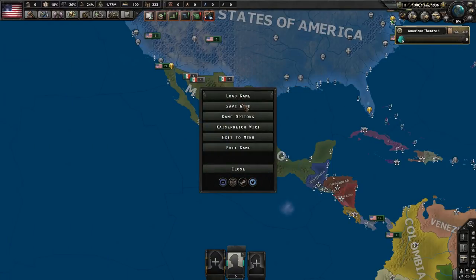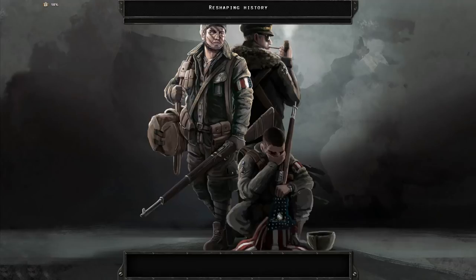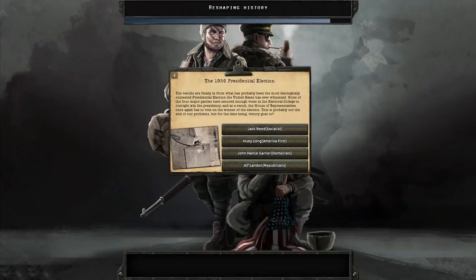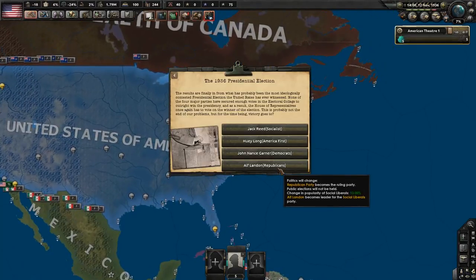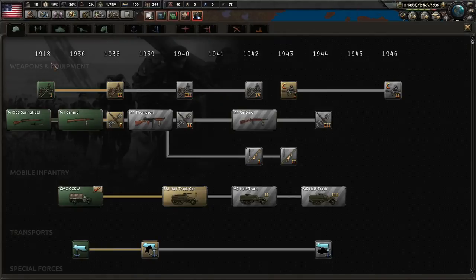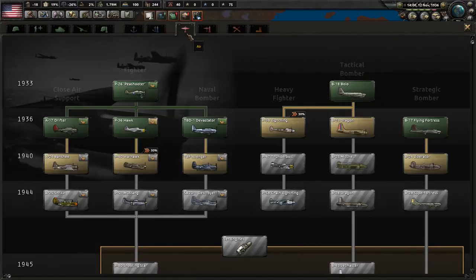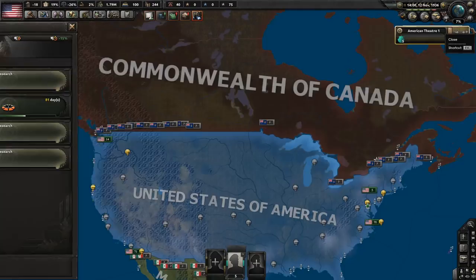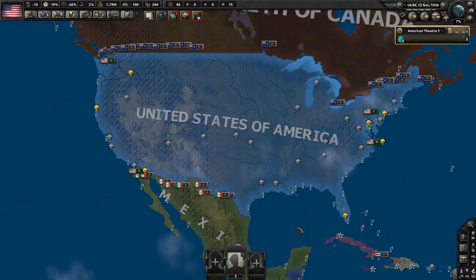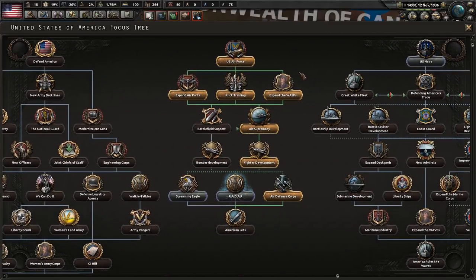Fast forwarding to the 1936 election without the Floyd Olson coalition — we're triggering the Civil War path. Going with Alf Landon winning with the Republicans. Research carries over to break-off states, so plan accordingly. By November, focusing hard on the Air Force, the American Jets focus is already complete.